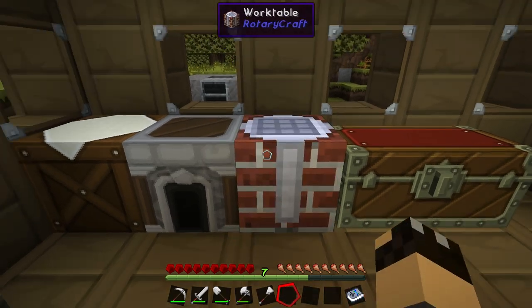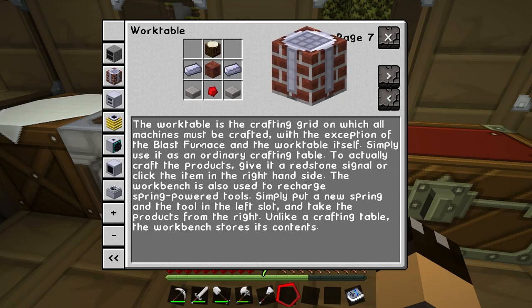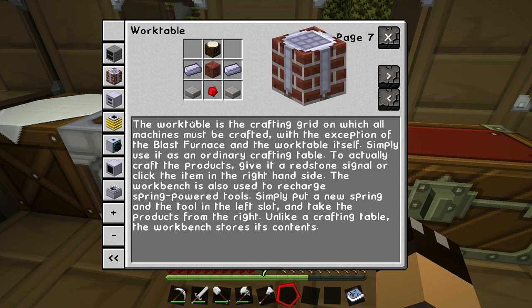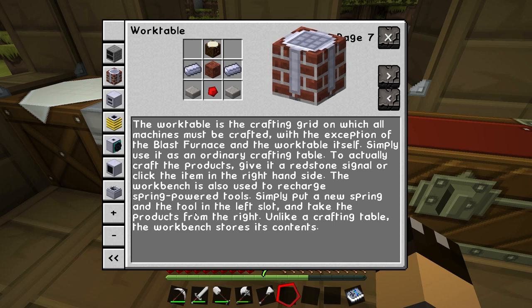So let's pop that down in place. If we look at the interface you can see it is very similar to a crafting table except it has more output slots on this side. It can be used to build any of the machine blocks within the Rotary Craft mod and it can also be used to replace the springs on wind-up tools, but we'll cover that in a later video. If you click the info panel on the left-hand side it will take you to your Rotary Craft book with all of the items, straight to the page for the work table.